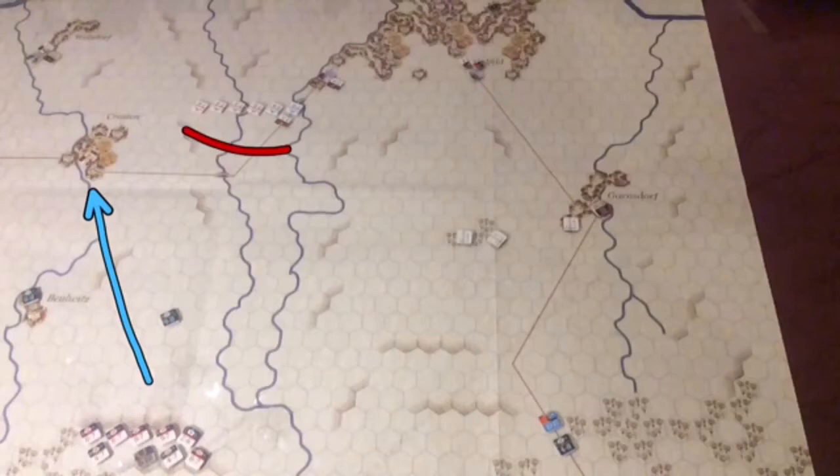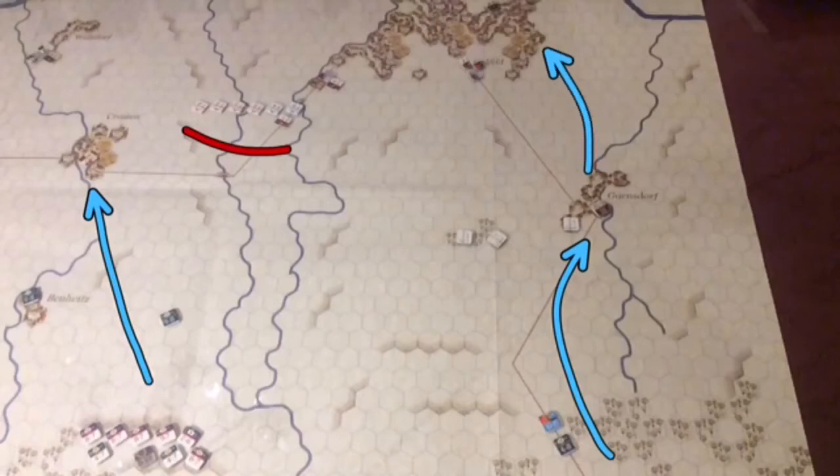While that's going on, the reinforcements coming along the Garnsdorf Road must be brought up with all due haste to capture Garnsdorf before the 11:20 turn — that gives them about four turns to capture all the hexes in that town. For Croston it's the same: they have to capture all the hexes by 11:20, otherwise the Prussians start racking up victory points. Once Garnsdorf is taken, the French can make a move towards the bridge at Saalfeld and mop up any Prussian units trying to escape.